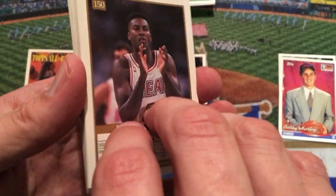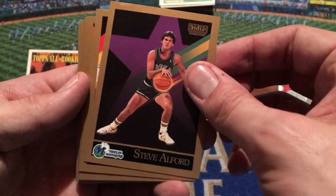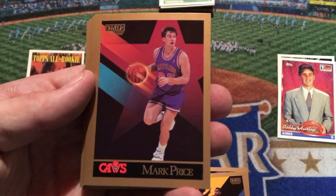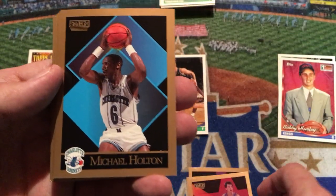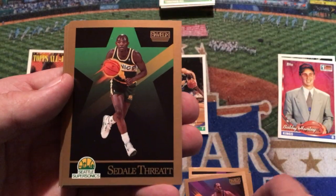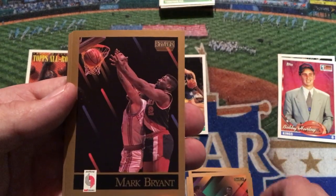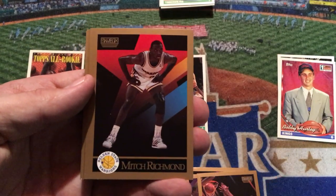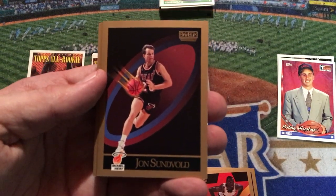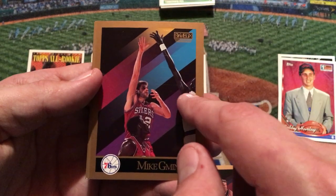Here we go — you've got Glenn Rice right on the back. Steve Alford, who was a coach at Indiana for a while. Jeff Malone. These are in really nice shape too — if we get a Jordan out of here, this would be awesome. Mark Price. Michael Holton for the Charlotte Hornets. Vinny Johnson for the Detroit Pistons. Sedale Threet making his appearance again, this time in the Skybox pack. Kelvin Upshaw. Mark Bryant with the Trailblazers. Next is Mitch Richmond, who played his college ball at Kansas State. John Sunvold went to the University of Missouri and now calls a lot of their games play-by-play — really nice guy. Mike Gminski there for the Sixers.